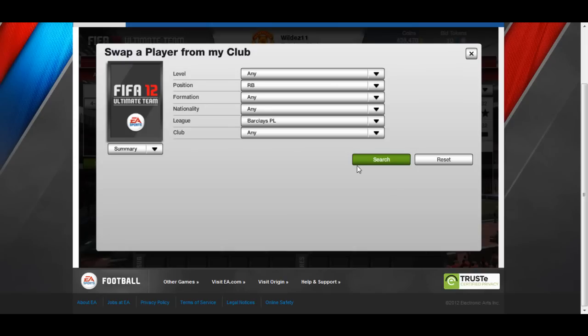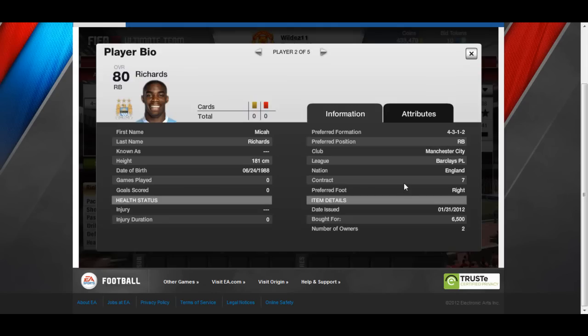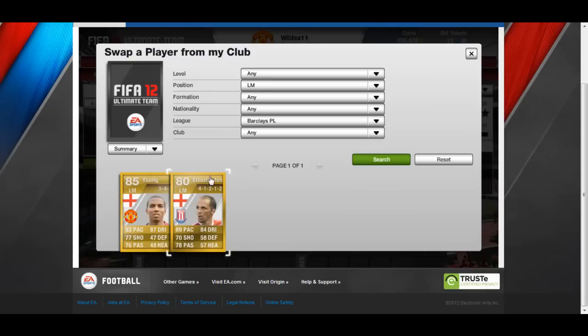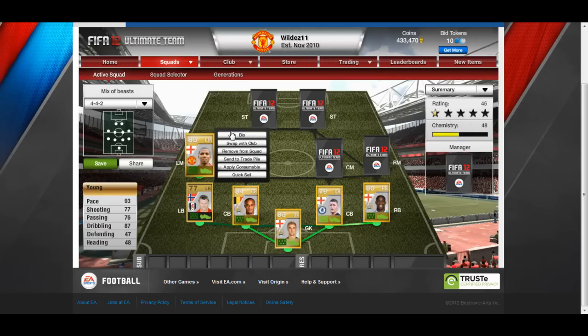Right back I've gone for the absolute powerhouse Micah Richards. He is an animal - on card, in-game, everything. He cost me 6.5k and his attributes are just so solid.